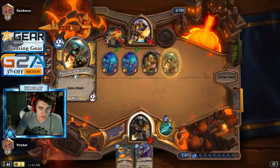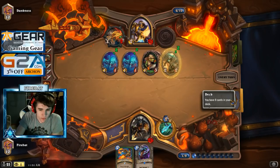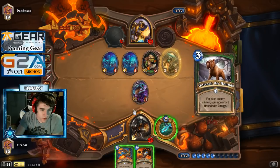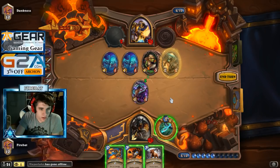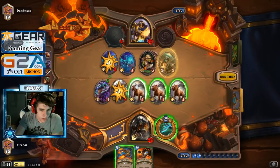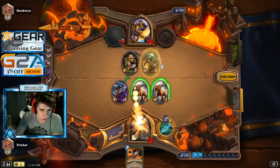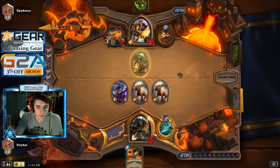Get him out of here. I'm ready. Ooh that's a good one — do I use it here? I think I do. It's okay. I don't really care about the bubble. I just wanted to make sure that Azuredrake didn't die on board so I can have it stick — it's gonna be pretty sweet.